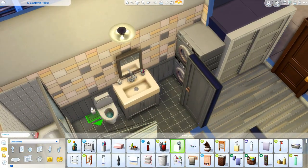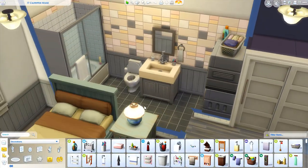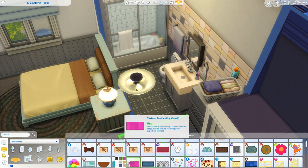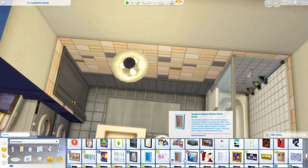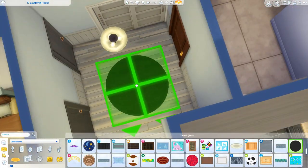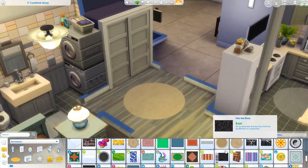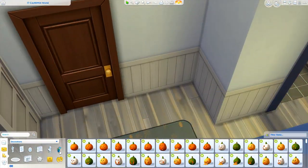The bathroom is pretty small, but I did want to include laundry so I put a laundry station area in the bathroom. In the entryway there's a little closet, since her bedroom was so small I didn't have room for a closet in there. I've really been liking adding closets to my builds because it's realistic.